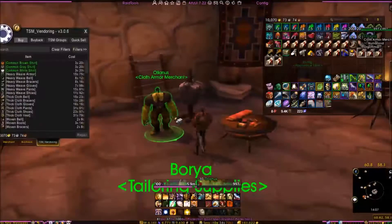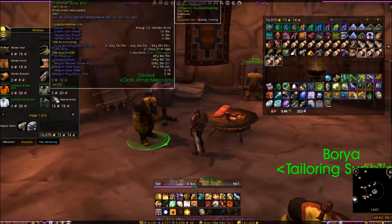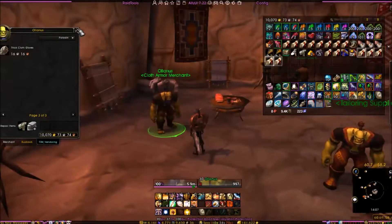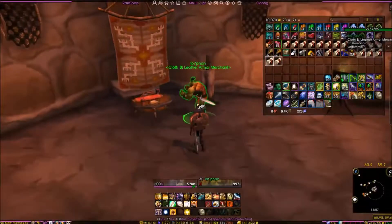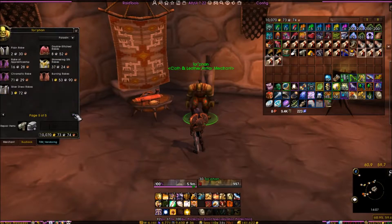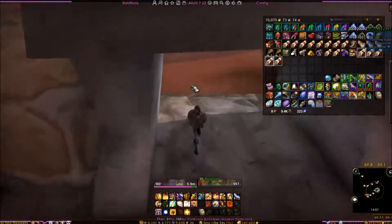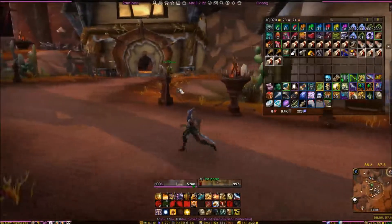Over here, Olianus has shirts and white armor sets you can try to sell as well. I might do a separate post on those, but I normally don't bother because with transmogs being available now they don't sell as well — you can't transmog them. But bits and pieces of them do sell occasionally, so you could throw them up there.